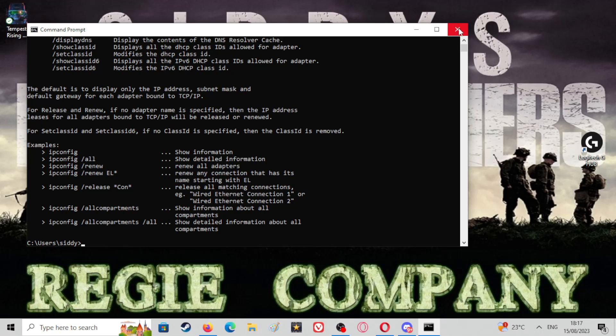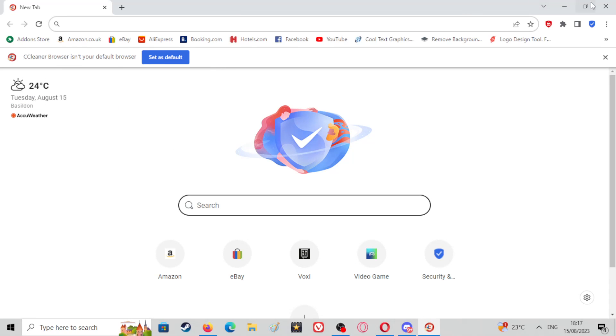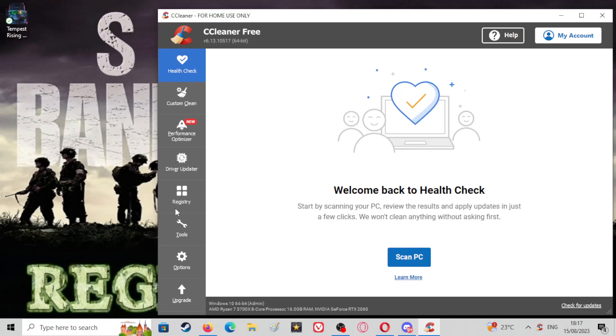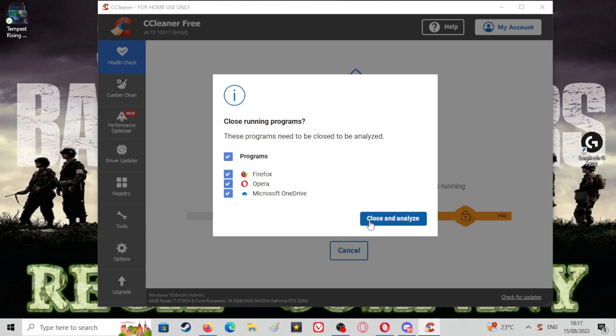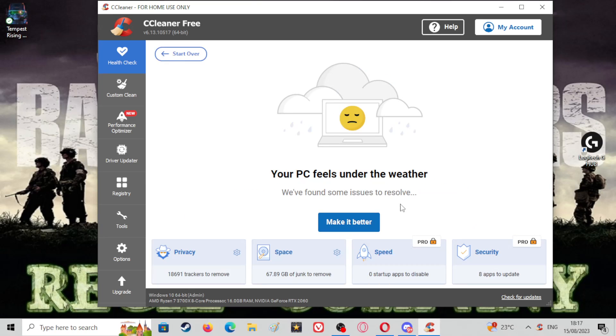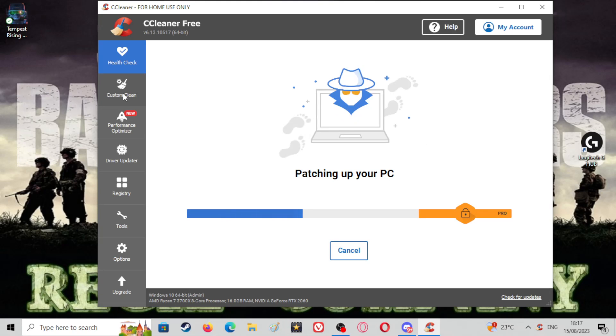There are also a few other programs I use. One is a free one - I will leave the link in the description below - it's CCleaner. Bear with me, for some reason it's giving me the browser version. There it is - forget the browser one, that's the one you want. It is also a paid service but you get a certain amount free; the pro version will give you a little bit more.